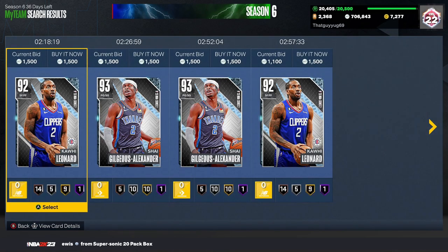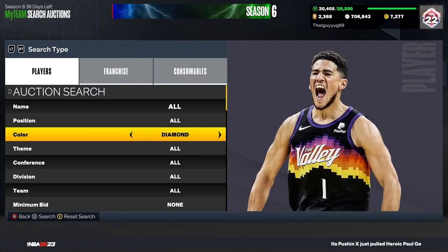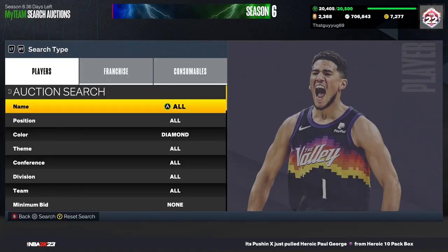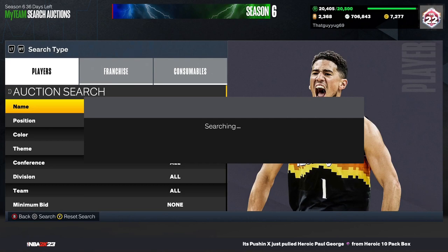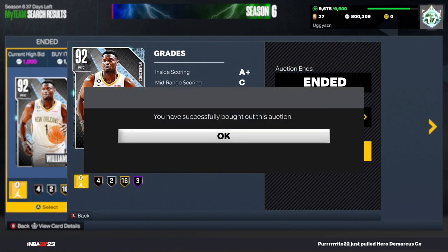Next we got the diamond filter, which I'm not the biggest fan of — it's a very mid filter. As you can see the cheapest is like 1500; you should probably put it up for 1450 or 1400 if you want to sell off the rip. Set this to like 1000. It's a little bit worse than the gold — you're not gonna see as many snipes. I would stick to the gold, but if that gets dry you can switch into this one.